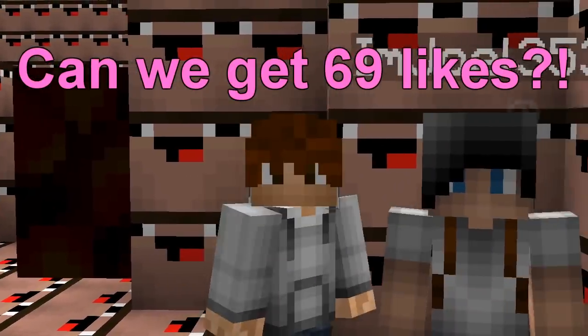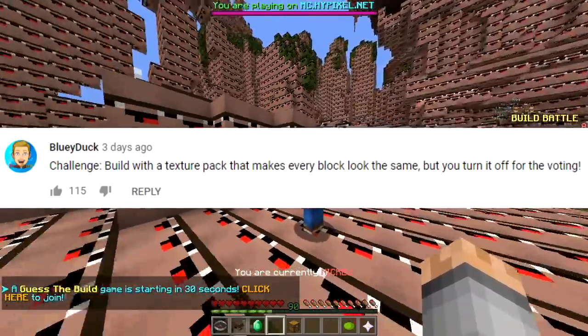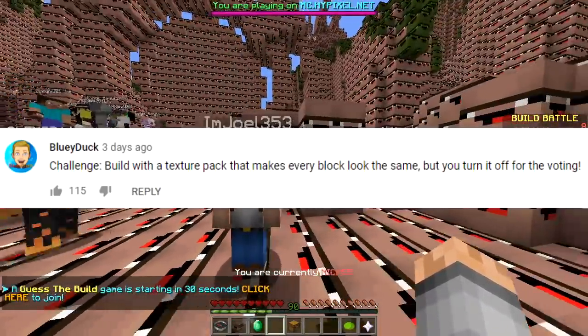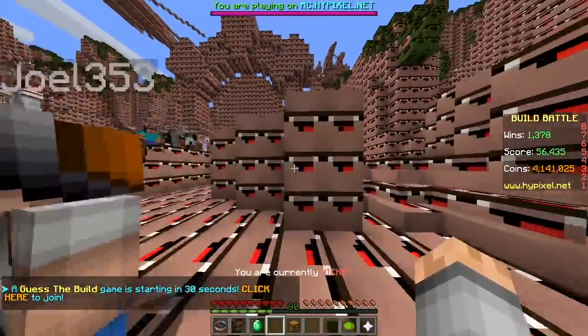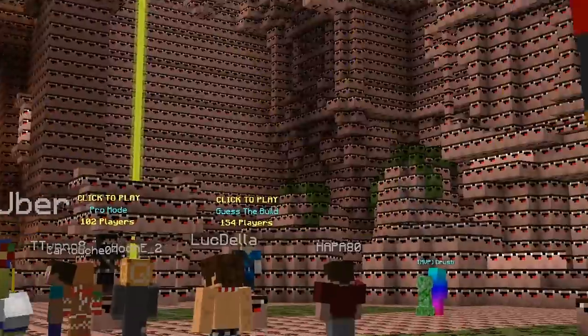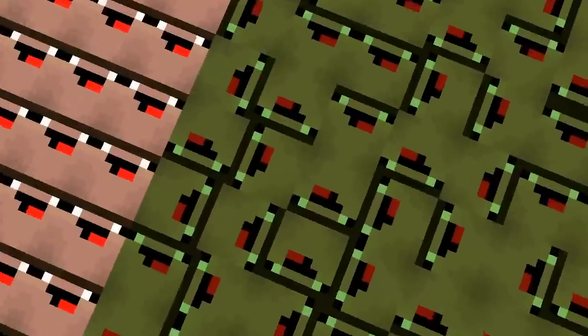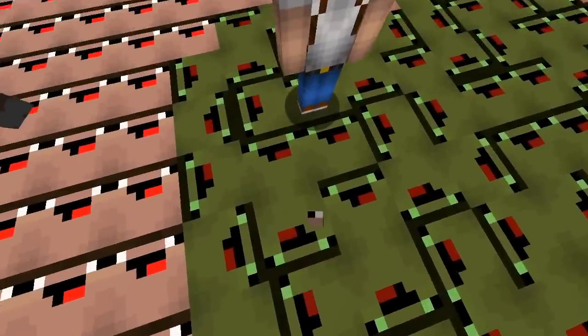What's good! Today we are doing Build Battle with a texture pack that makes every block look the same. Turn it off before you start voting. There it is ladies and gentlemen — we have taken this noob face and put it on every single block. You might think why is this green? This is grass, I can't do anything about it. It's still his face though.